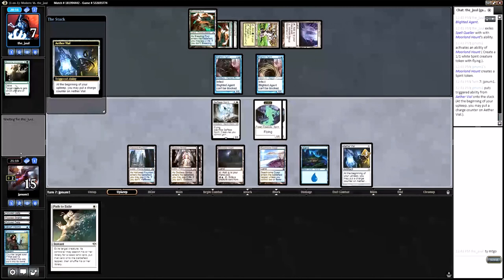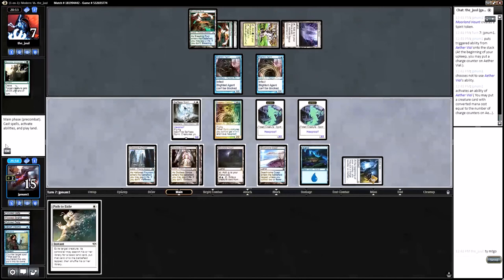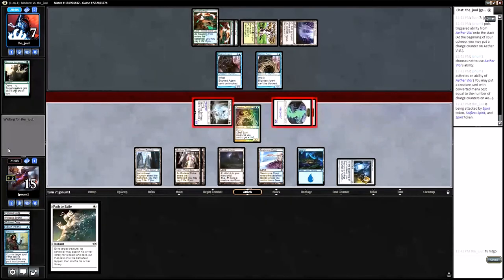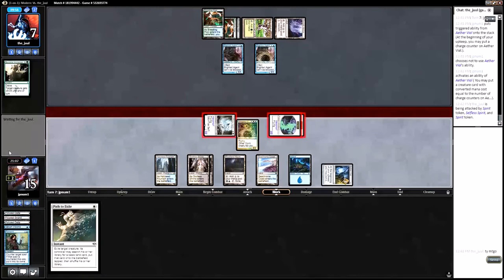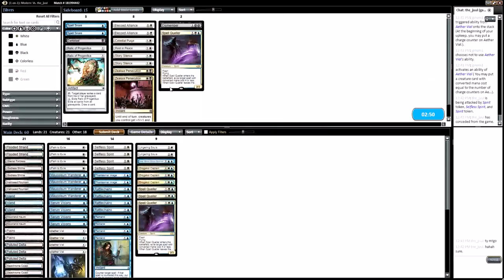If we draw a Drogskoll Captain, we win the game. I would not like to take up Aether Vial — still no. And look at that — sometimes you risk it to get the biscuit. That's seven damage in the air. I don't know if my opponent had anything anyway, but it is what it is — we win the game. They might rage quit. I did get a little lucky.